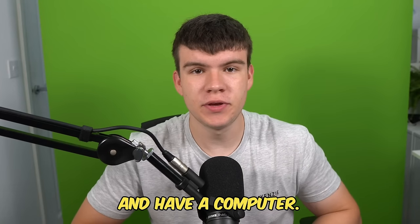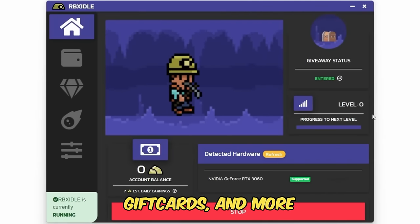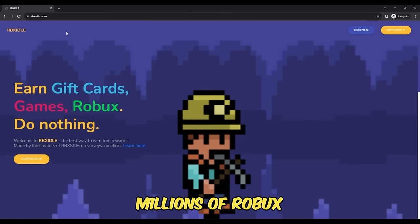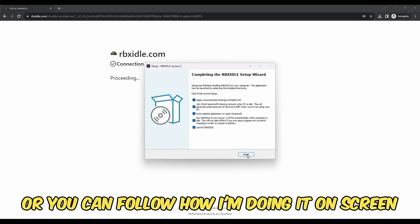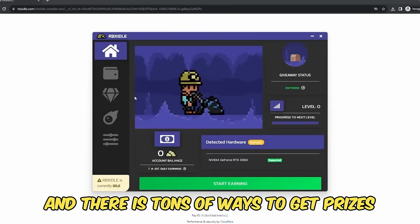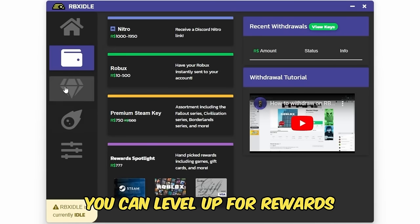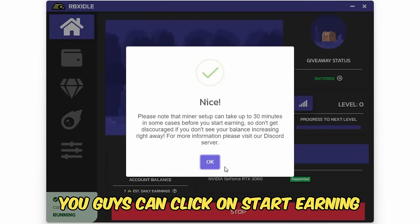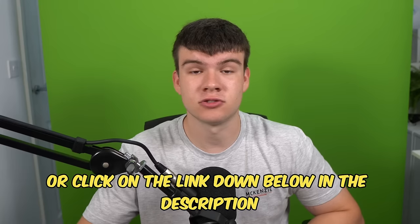But if you are ever in need of Robux and have a computer, go ahead and check out RBX Idol. This program allows you to earn Robux, gift cards and more with simply a computer. This program has over 100,000 downloads and has already given out millions of Robux to a lot of players. All you have to do is go to the website and click on the download button. You can earn with any computer and there are tons of ways to get prizes such as Robux, gift cards, Steam, Discord Nitro. You can level up for rewards or win prizes in Gold Rush giveaways. Once you have the program ready and downloaded, click on start earning, and this will make your computer do the work completely for you. Head to rbxidol.com or click the link down below in the description.